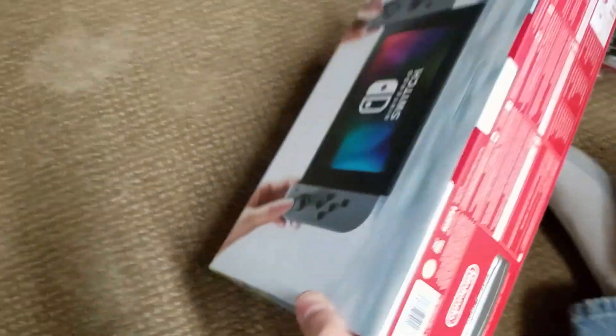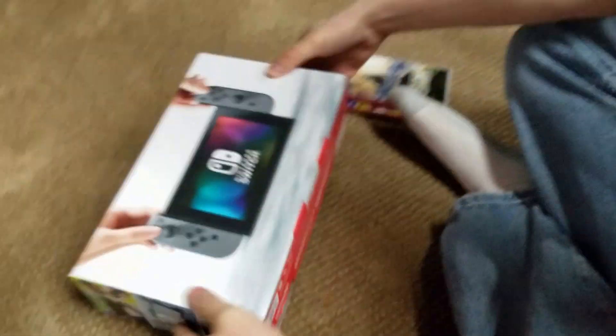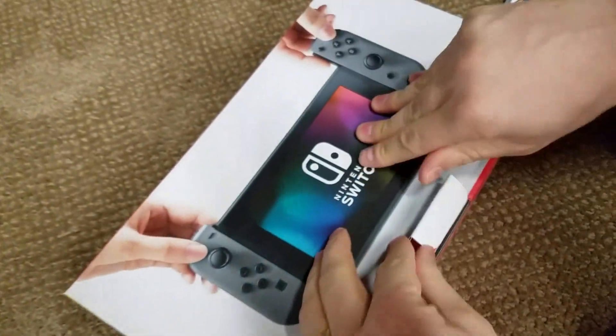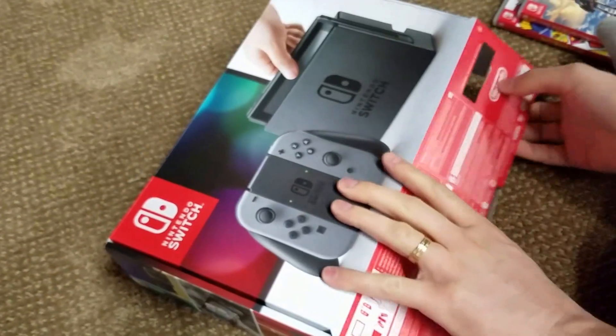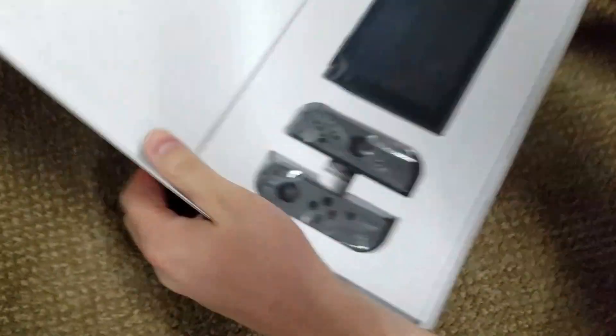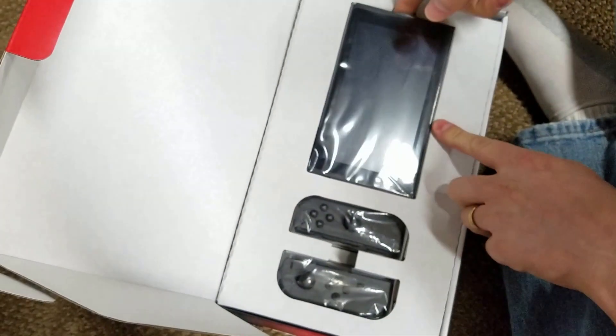This came from GameStop and UPS — UPS dropped it off about five minutes ago. This appears to be the lever to open. I have not opened this yet. And wow, that is smaller. I've seen it in person because we went to the Switch event, but taking it out of the box yourself, it's smaller than I expected.